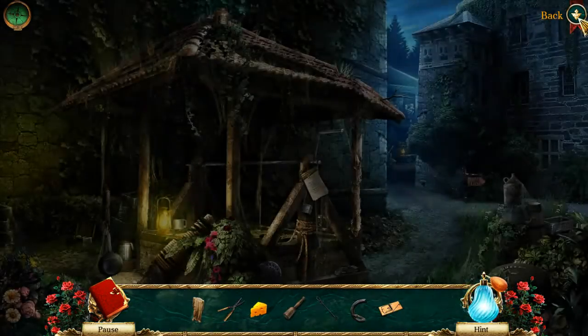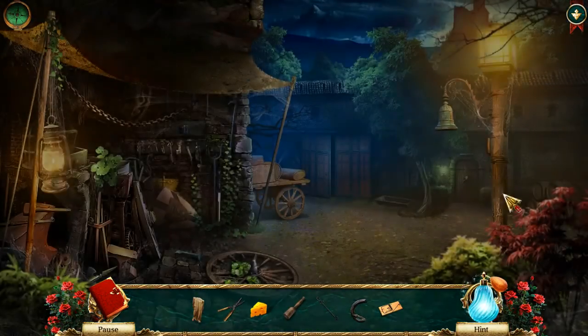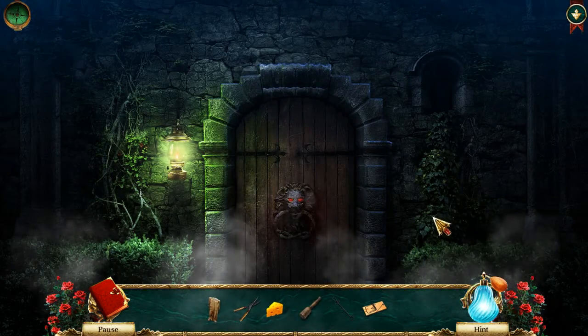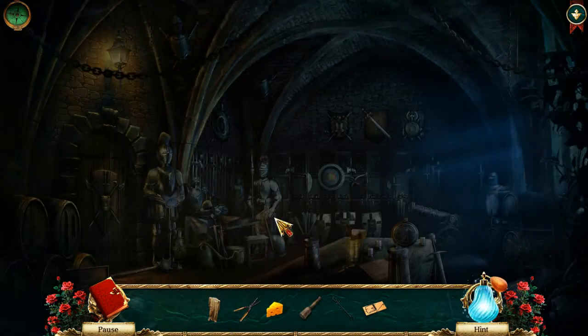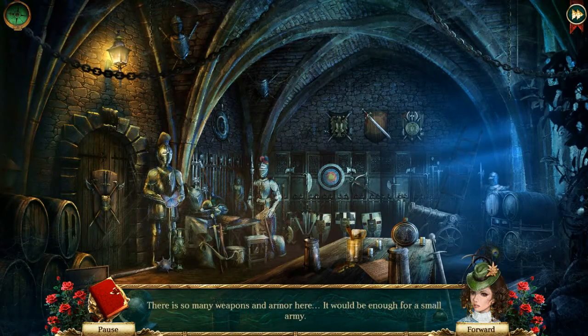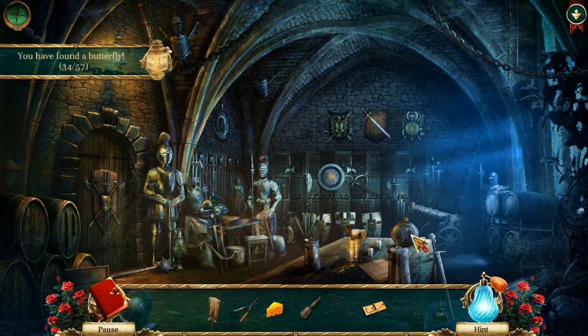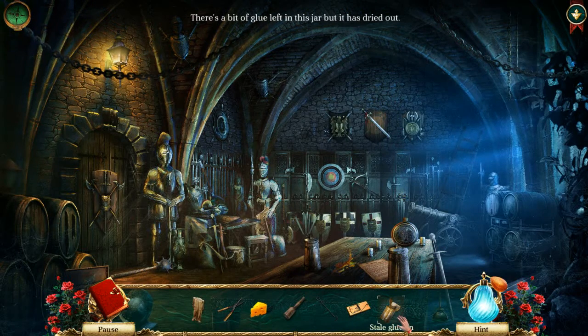We gotta go to the smithy. Get into this Armory here. Oh wait, this was also part of the vision. There are so many weapons and armor here, it would be enough for a small army. We're looking for butterflies - there we go. There's a bit of glue left in this jar, but it has dried out. Stale glue tin.